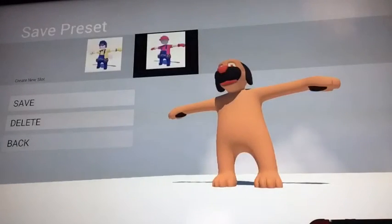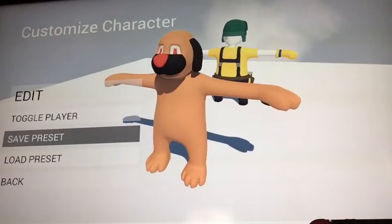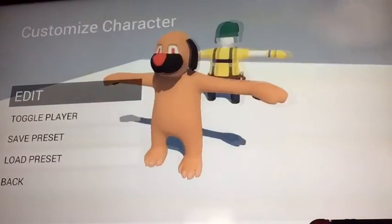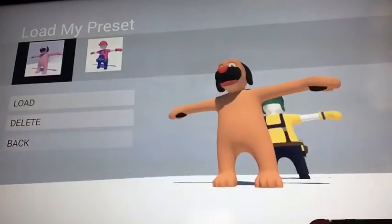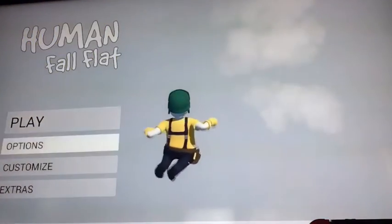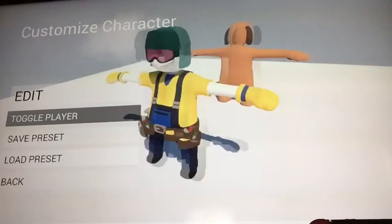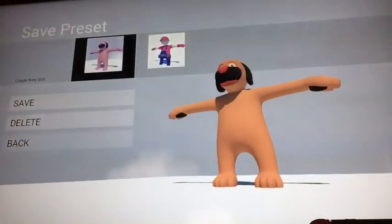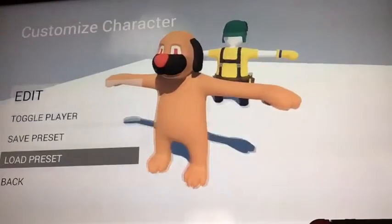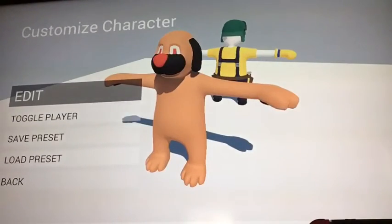I can save him — let's save. Okay, nice. Is he mine now? No, it's still the old character. I want to be the dog. How do I — oh, load. There we go. Are we good? Why is it still him? I want to be the other dude, the dog I just made. Toggle, toggle, save... he's saved. Load. Why can't I be him?